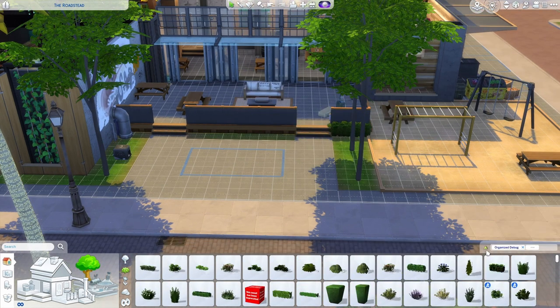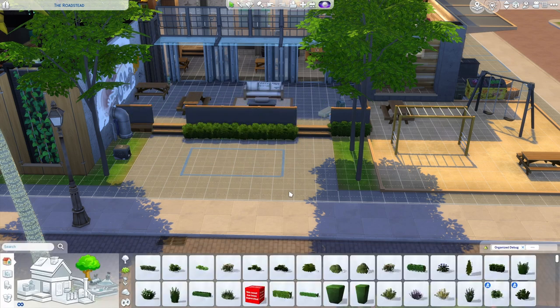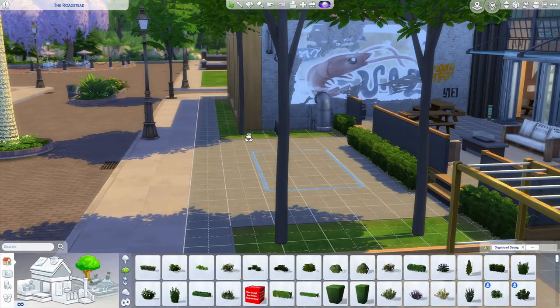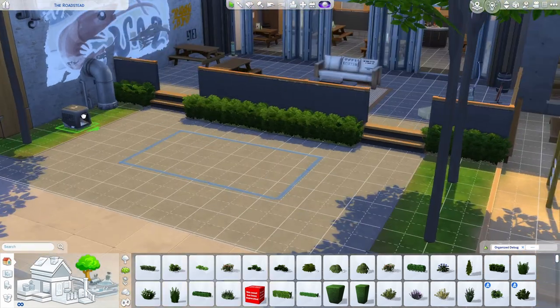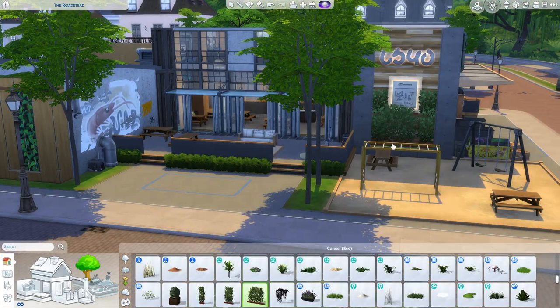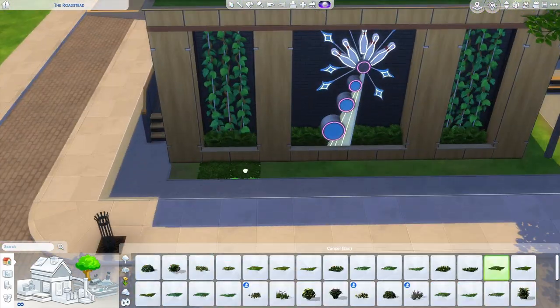Last up, I'm going through and adding in a bit of landscaping and terrain paint. I usually like to go all out with landscaping, but there's so little space left on this lot and lush landscaping just wouldn't make sense for a community lot like this. So I kept it quite simple — just a few trees, some shrubs, and some grasses dotted around the small green space patches we have left. And that's about it — let's jump into live mode for a quick tour.